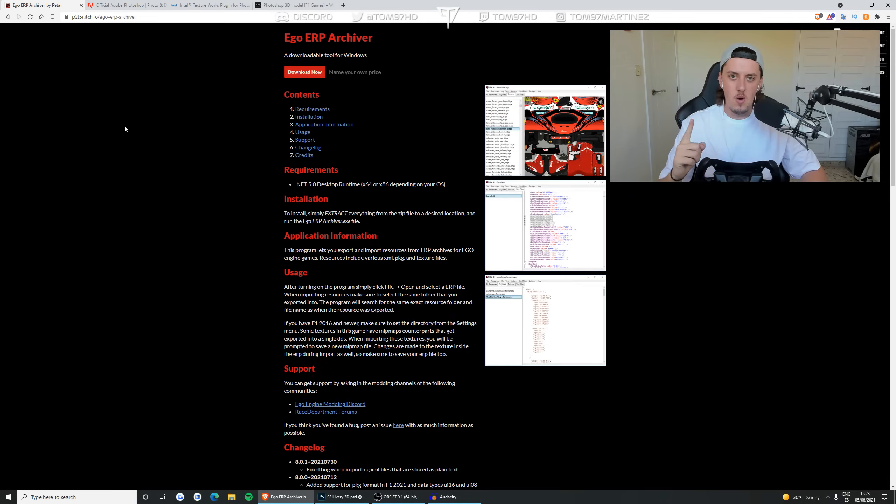If you are on PC, you need four things - possibly five - to be able to do this. Number one: you need Ego ERP Archiver. This is a specially designed program which lets you import and export files in and out of the F1 game. You take out the original files, modify them, and then re-import them back into the game in their final form.